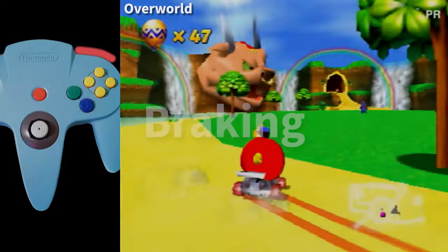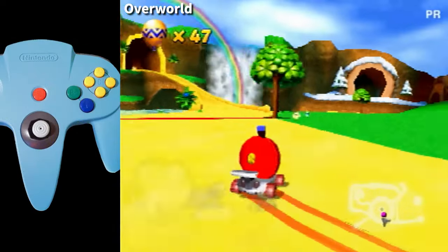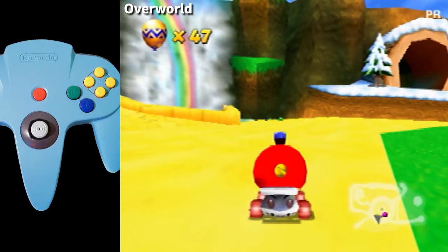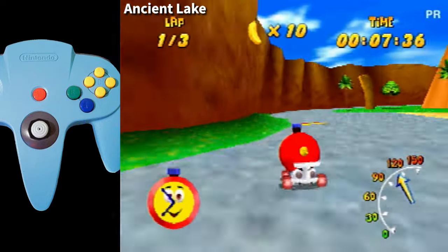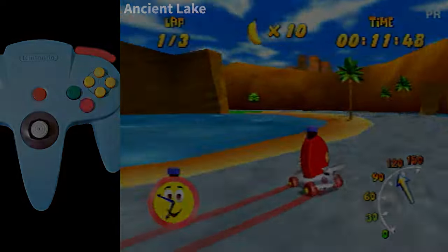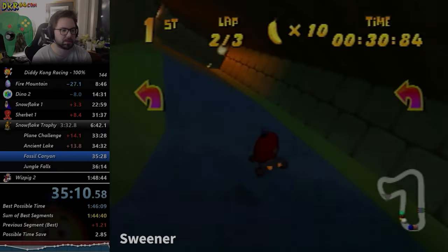Enough about the A button — let's talk a bit about the B button. Like many racing games, the B button is DKR's brake. In speedrunning, however, we actually often use the B button for turning more sharply. A single tap of the B button in the middle of a boost is enough to change your trajectory drastically.